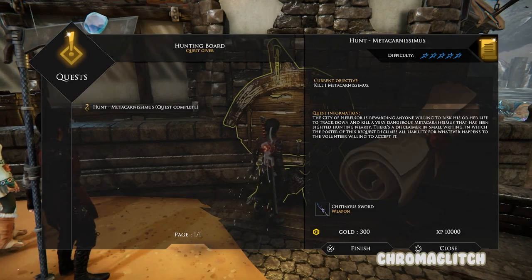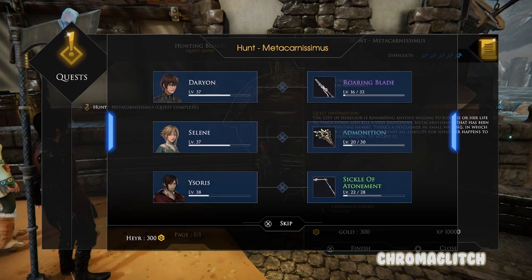Once you defeat it, return to the hunting board and collect your reward. You'll instantly have the Chitinous Sword and won't need to craft it.